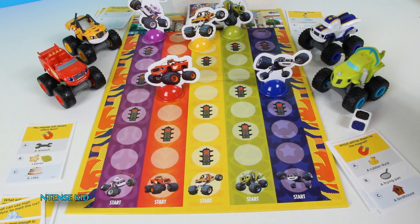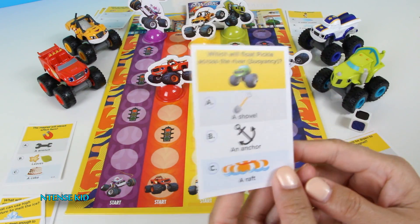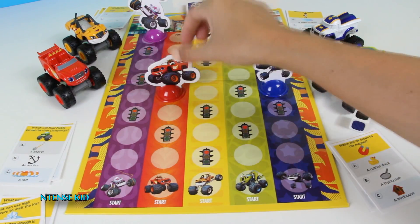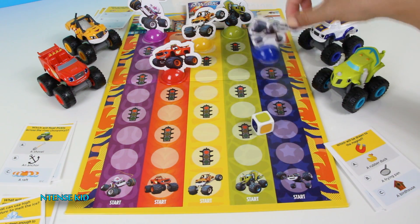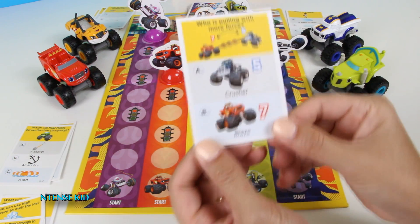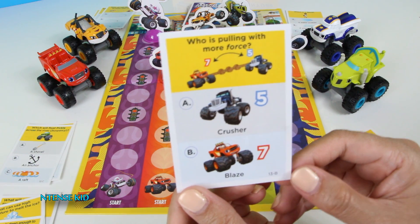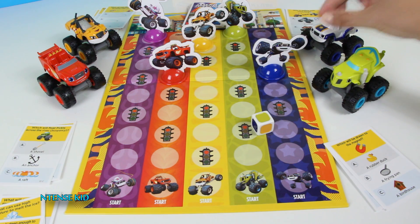Alright, we'll go ahead and let Blaze move. Blaze, what's your stoplight question? Which will float Pickle across the river — a shovel, an anchor, or a raft? That's right Blaze, a raft! Alright Zeg, who would you like to go? Darrington? Here's your question Darrington: Who is pulling with more force — Crusher with 5 or Blaze with 7? That's right, 7 is higher than 5. Good job Darrington.